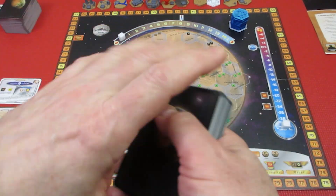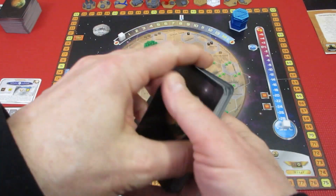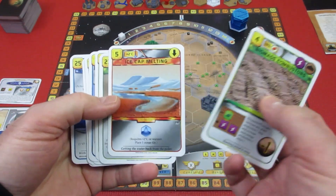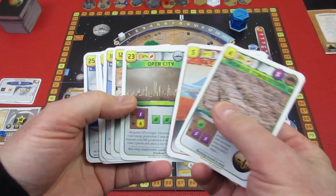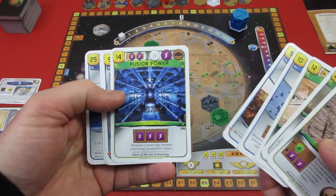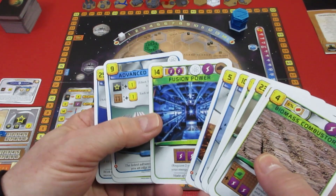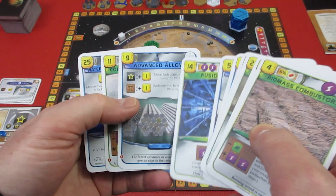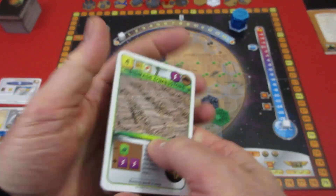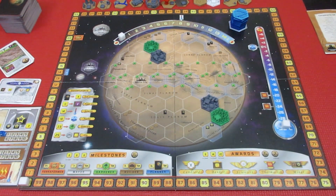I've shuffled this gargantuan deck of cards — 1, 2, 3, 4, 5, 6, 7, 8, 9, 10. We're going to take a look at them: Biomass, Ice Cap Melting — oh I love that — Open City, we probably don't need Great Dam, and we have to buy these cards too. Fusion Power, Advanced Alloys, and we need lots of steel production. Imports from Europa. Anyway, that's what we have, so let me do some brain burning and I'll come back to decide which corporation we're going with.